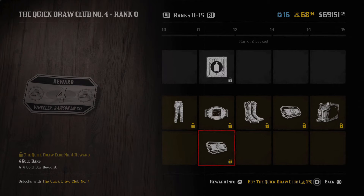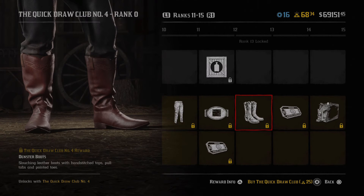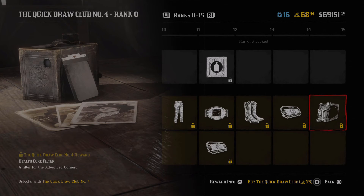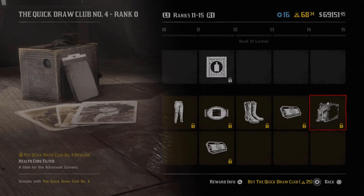Then we have the dunster boots, which are part of the pants and the whole dunster outfit - looking forward to checking all that out, might be pretty cool. After that, another three gold bars. Moving over to number 15 is another filter for the camera, so if you're into using the cameras that would definitely be useful. Then moving to the next page we get the dunster shirt, which goes with the other dunster items.